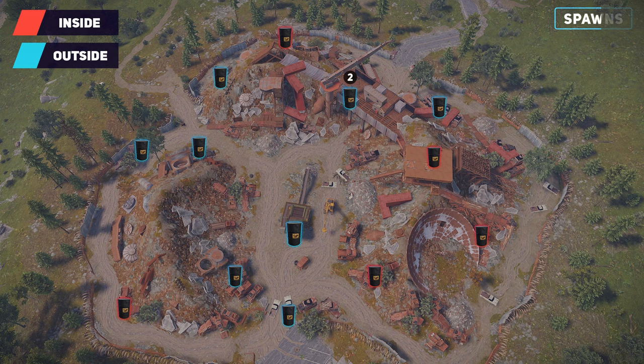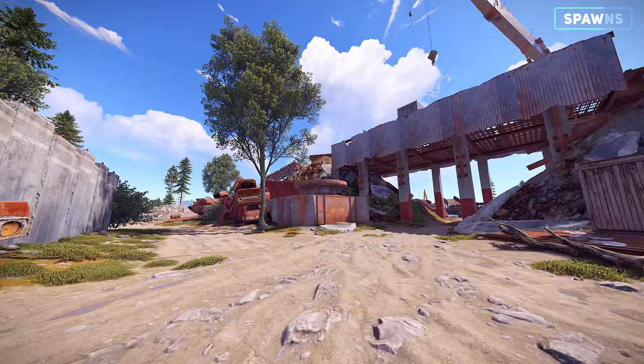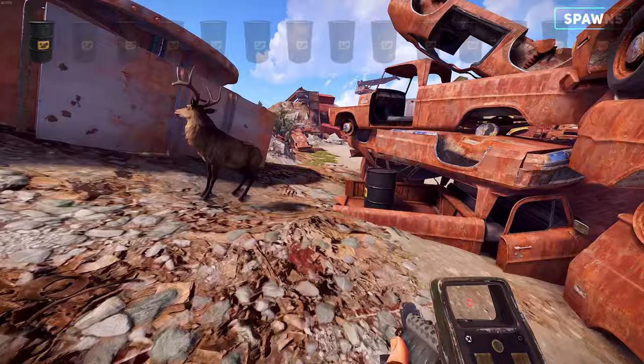Junkyard surprisingly comes in with 14 possible diesel barrel spawn locations. However, for any given run, you are only likely to find 3 to 4 barrels. No radiation or scientists can be found at this monument. Therefore, this will be the go-to monument to find yourself diesel barrels.